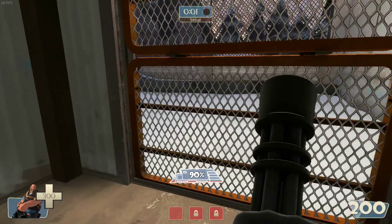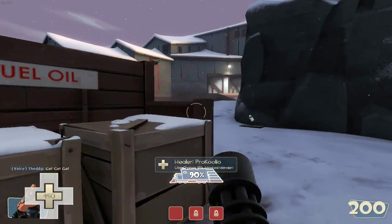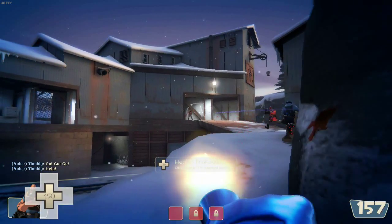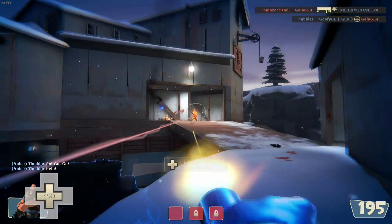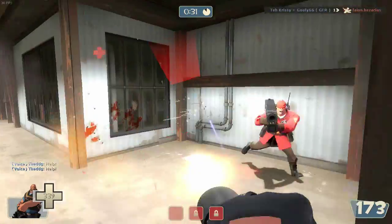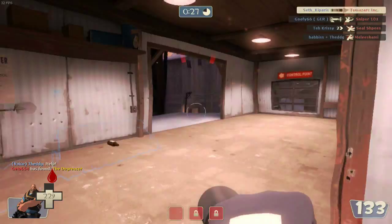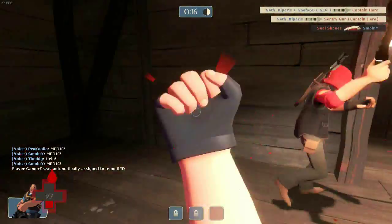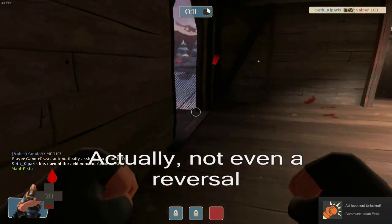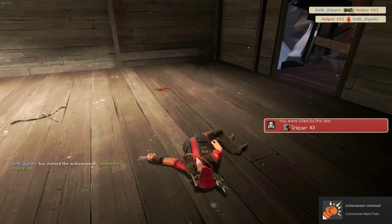The Heavy is the slowest but also the most durable class in the whole game. It can take and dish out damage with its minigun, which is best used at medium to long range. He becomes even slower when he fires his minigun, but this is compensated with the high amount of health and relatively good accuracy. His secondary weapon is the shotgun and for melee he uses his bare fists — he doesn't need a melee weapon to beat you up.